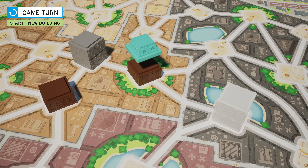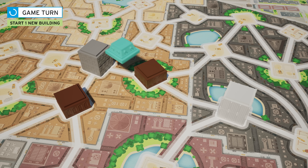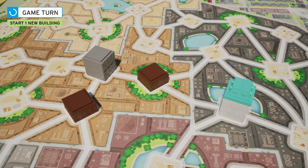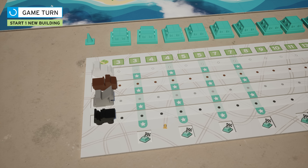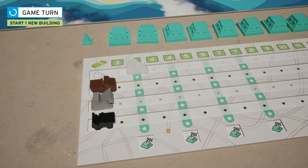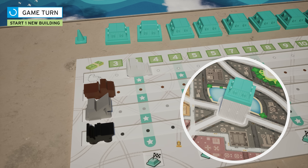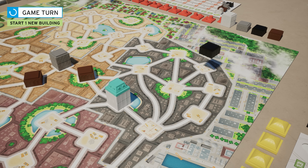Finally, you must place one of your roofs on one of the floors you have just put into play. This can be on the new building you've founded or on one of the buildings you've just raised by payment. Once you've placed your roof, move the vehicle of the color of the building forward as many steps as the current height of the building. In this case, the white vehicle moves two steps because the white building is two floors high.